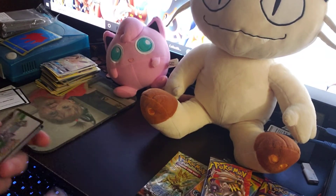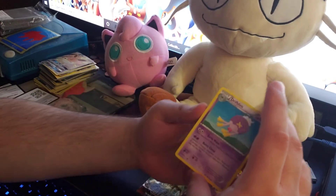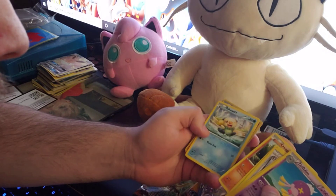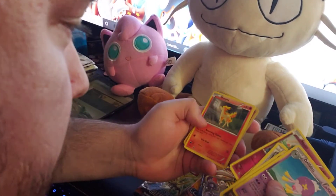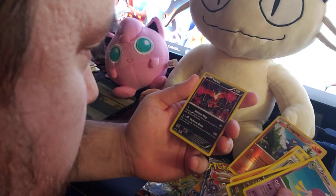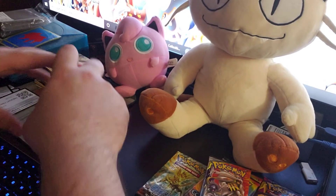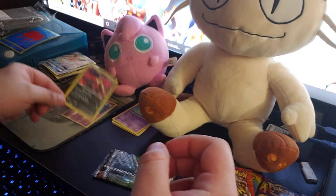I believe this one is from Steam Siege. Let's see if I got it right. So we got: Shiftry, Wailord, Claw Fossil, Tangela, Croagunk, Oshawott, Ocelot, Archer, Mero, Ponyta, a Reverse Holographic Croagunk, and — ooh, nice — Vullaby. That is a nice artwork there. Not bad at all. Can't complain for an X and Y Steam Siege — I know a lot of people don't really like the Steam Siege ones, but it's got nice artwork. I like that Vullaby. Not as familiar with the series.